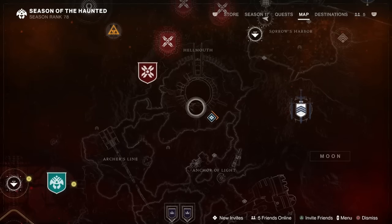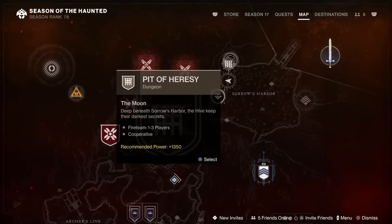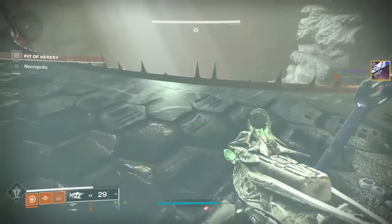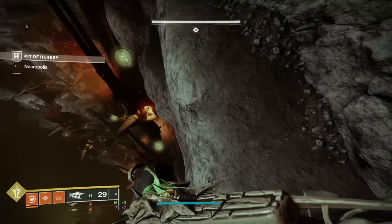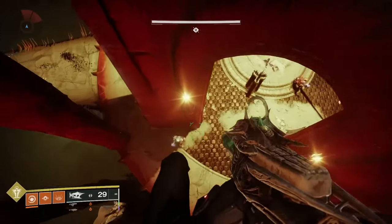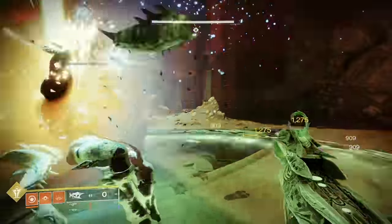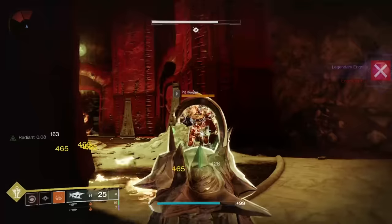Now for the next step, we're going to finish it all off in the Pit of Heresy — so you need to have unlocked that before you can get to this step. Once you traverse your way into the Pit of Heresy, the first place you're going to come to is the Necropolis. You just have to get past this in order to continue the Xenophage quest. You need to break three seals in the Necropolis in order to progress, but you've got to be careful as you can die and you'll restart the whole thing. It took me three attempts.